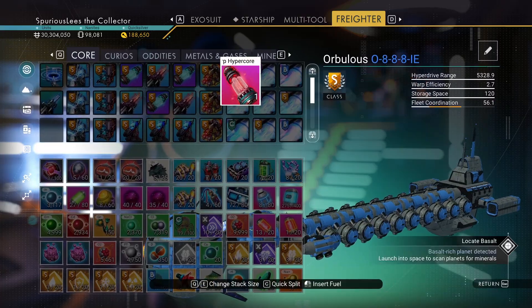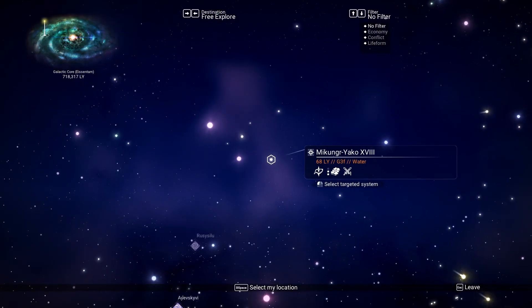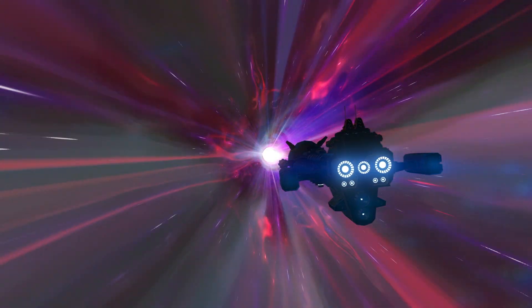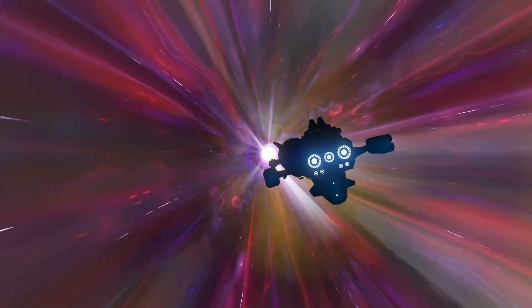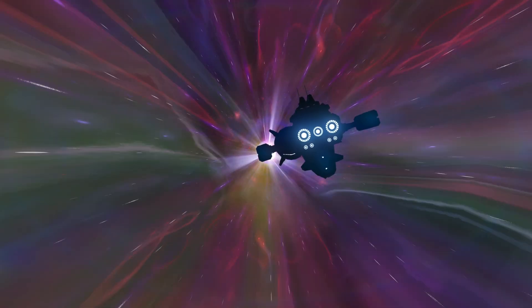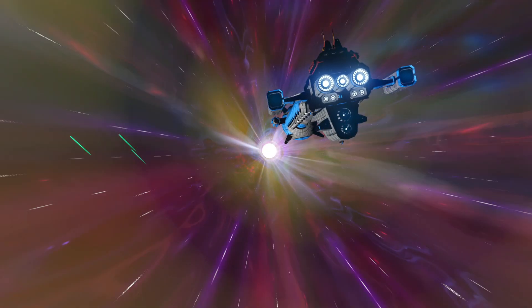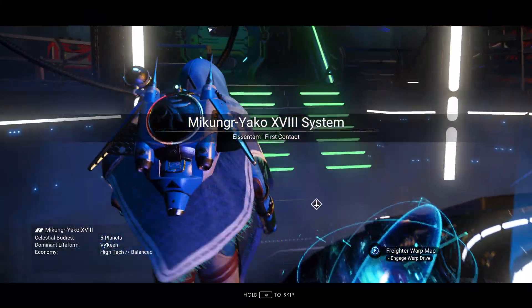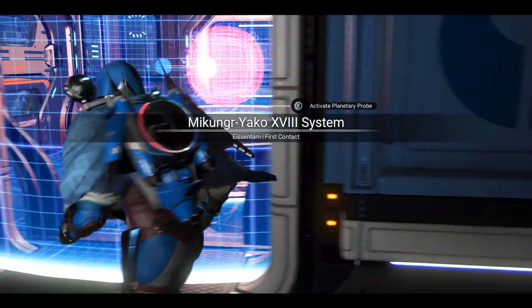We're looking for water with lots of planets. I suppose we could also head - I think we're in Ice and Tam, I wasn't even paying attention to the galaxy we're in on this save. Pretty sure it's Ice and Tam. So we could head to non-yellow stars to increase our chance of not getting lush planets and maybe increase our chance of volcanoes.